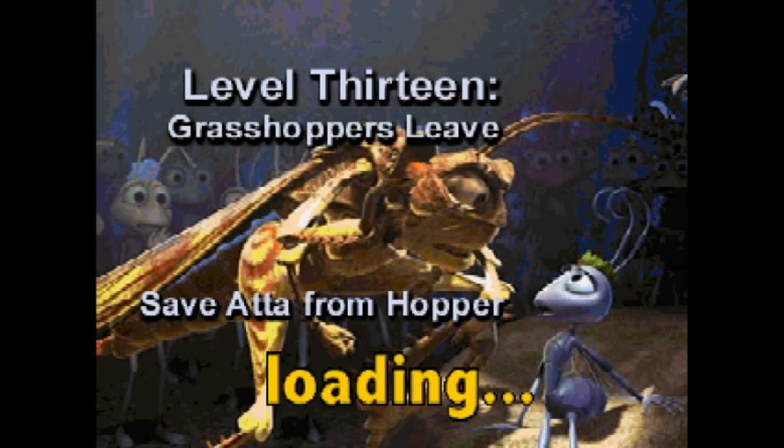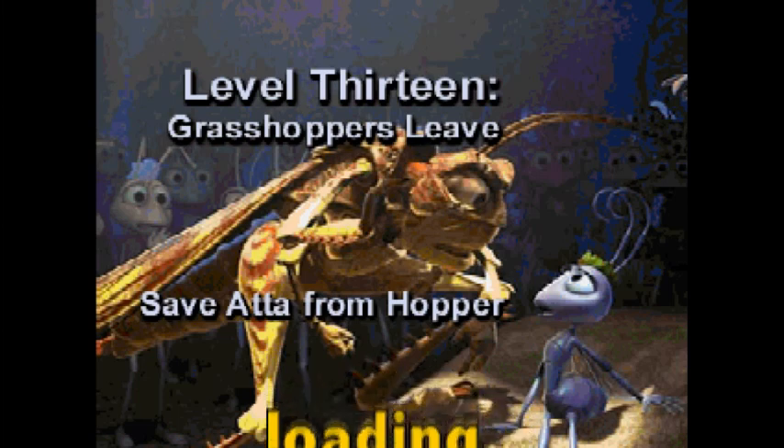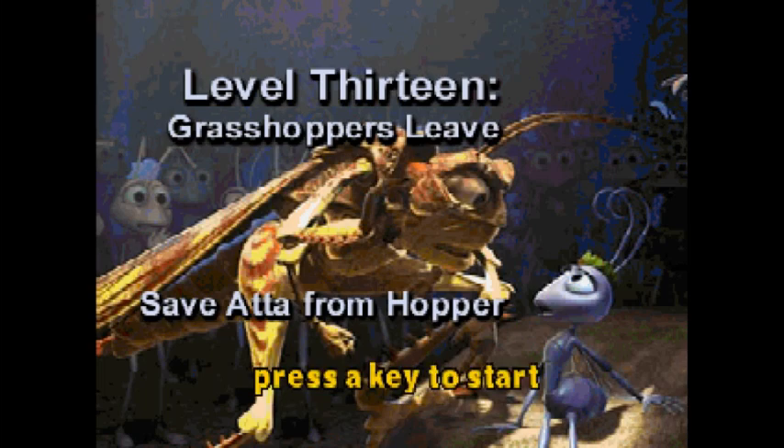Level 13: Grasshoppers Leave. Save Atta from Hopper. So the premise of this level is basically Hopper has picked up Atta and is just kind of flying around, and we gotta shoot him down. Pretty simple premise.